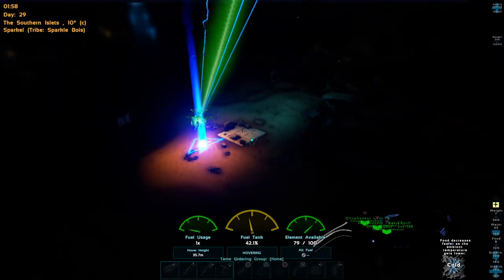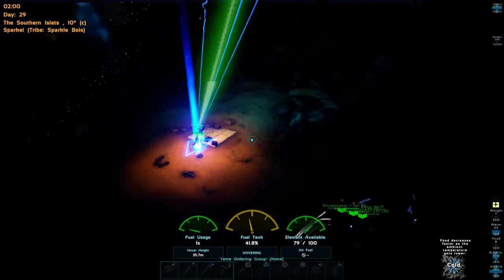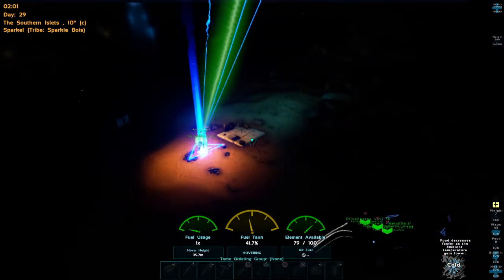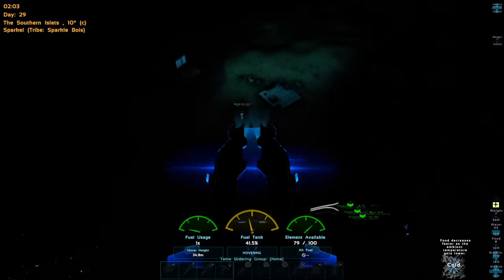You can gently set them down — use your right stick, click it in to slowly lower them down to the ground, or use X to raise them up off the ground. As you see, I'm gently lowering him down, then I hit R2 to cut it off and now he's where he needs to go.